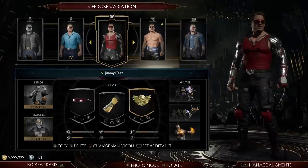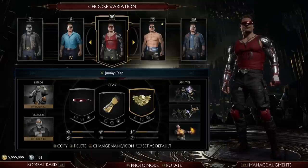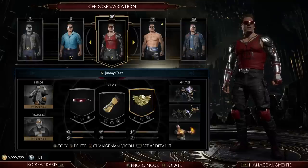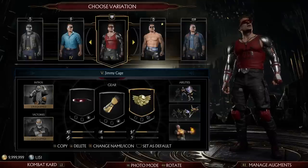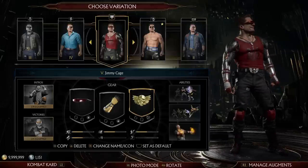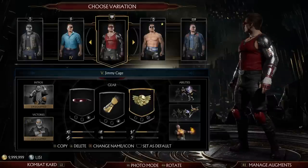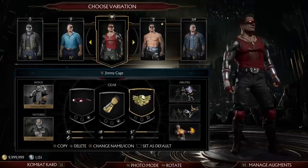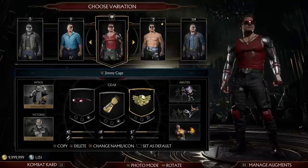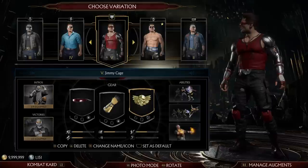Jimmy Cage! For the unfamiliar, the last MK production done by Threshold — who did the 90s movies and TV shows — was Federation of Martial Arts, this weird web series. Since it's meant to be in continuity with those productions, set after Annihilation, Johnny's dead. Instead of Johnny, they introduce Jimmy Cage — Johnny Cage's brother who joined the Black Dragon. Since we got this Black Dragon skin for Johnny, I figured this could be a good way to represent Jimmy. I do have plans for a take on Jimmy in MK Chronicles in the future.